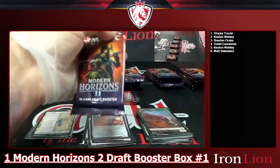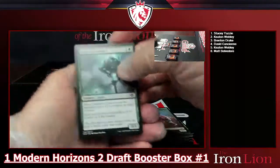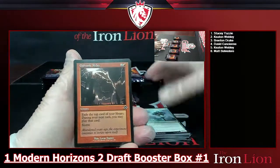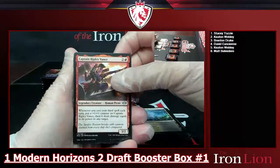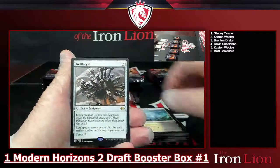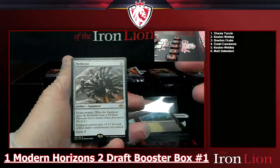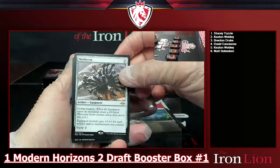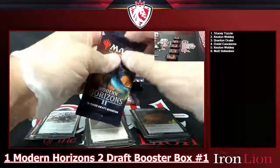Pack four — we got Galvanic Relay, Underworld Cookbook, Captain Ripley Vance, Underworld Hermit, Soul Snare, and Nettle Cyst: a three-drop artifact equipment with Living Weapon — whenever it enters the battlefield you create a 0/0 black Phyrexian Germ token and attach it to it. Equipped creature gets plus one for each artifact and/or enchantment you control, equip for two. And we got a food token.